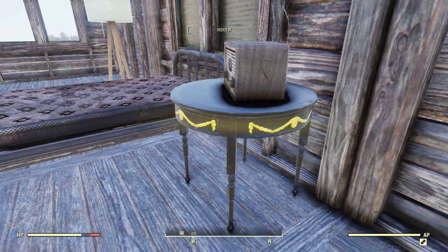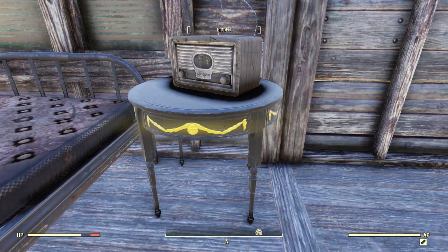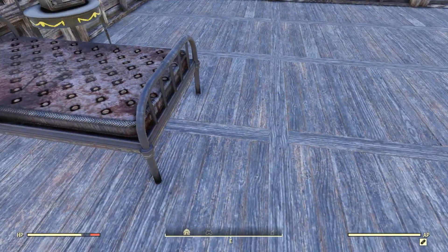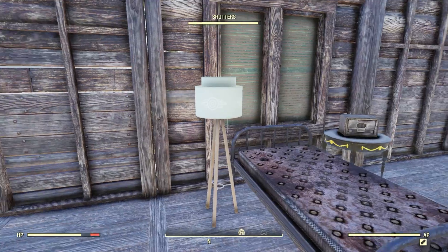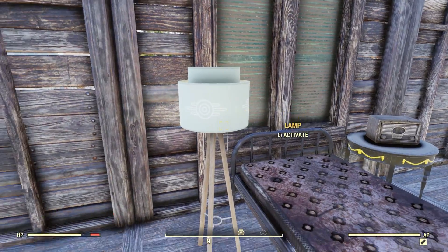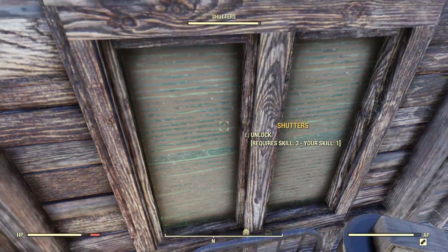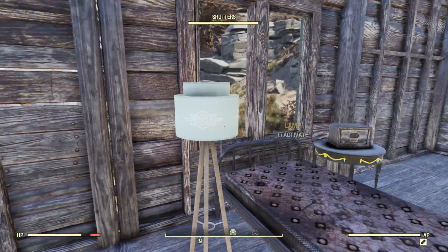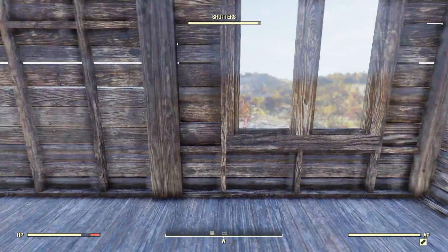Right next to it I have this really nice black and gold table, which is really nice, and a nice Appalachia radio. I have my stash box right here but I moved it downstairs because I was doing a little walk upstairs every time. The only way you can open this, you gotta jump on top of the bed there, and you get a nice little window. Here's my lamp — turns on and off, it's kind of cool.